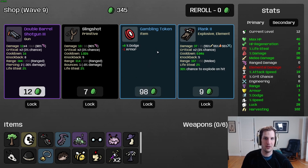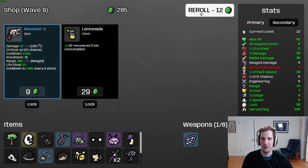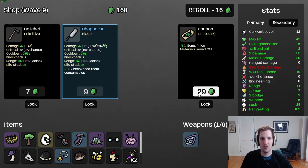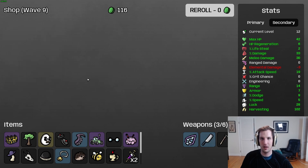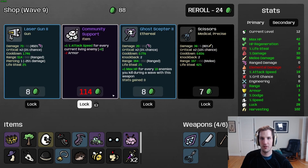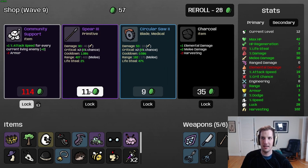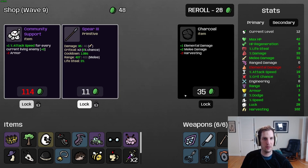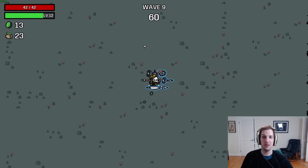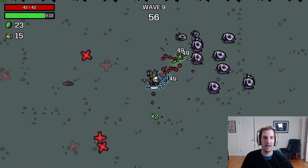We were unable to lock last wave so hopefully it doesn't bite us. We're offered an epic weapon but not any weapon type we want, so I'll take that ghost one. Let's be a little greedy and take another gentle alien. Really happy to see a crown, a coupon, a chopper, and a hatchet - keeping buying these melee weapons. Really do love community support, I'll lock that. Wave 9 is well known for a whole bunch of horde enemies, so I'll go ahead and take the circular saw and lock the spear.